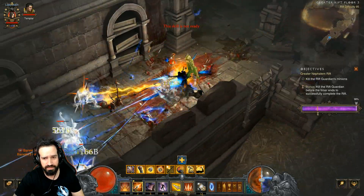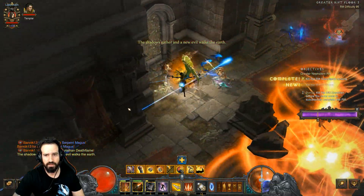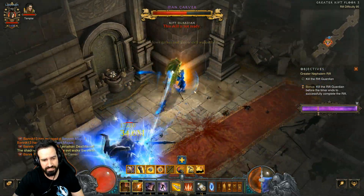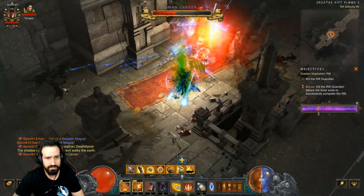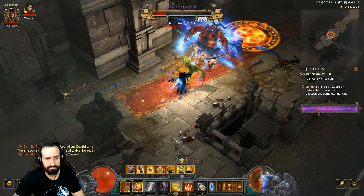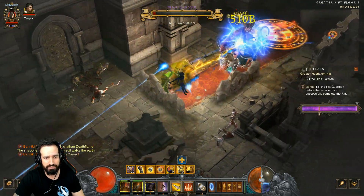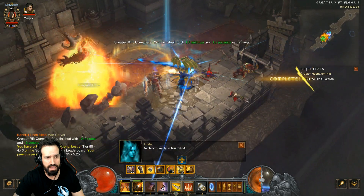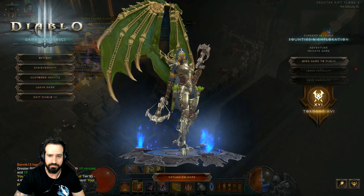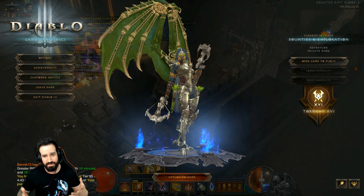Got a Conduit Pylon now — that'll definitely help with the Rift Guardian who's going to pop real soon. With Flavor of Time it's going to last longer as well. Taeguk's up, 10 stacks. Momentum's up, 20 stacks. The only problem is your fingers go numb — you have to hold down Strafe and then really spam Hungering Arrow or whatever primary skill you're using. But it's not too bad at all. That is the new and improved Gears of Dreadlands Demon Hunter — definitely a big improvement.